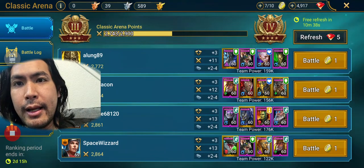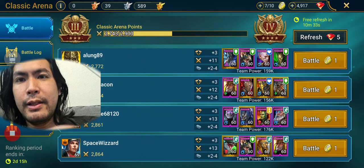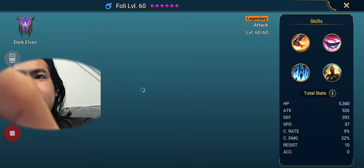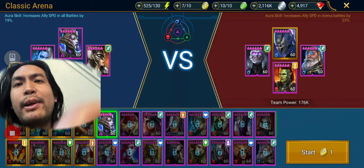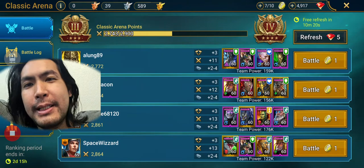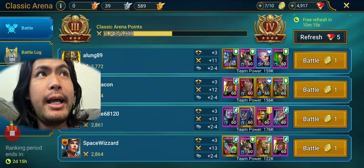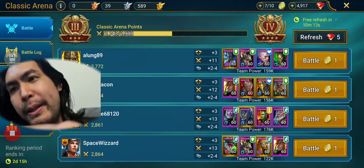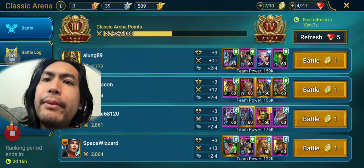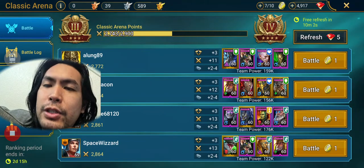I'm avoiding the fusion champ, the dark elf dude - Foley. The reason why I avoid Foley is because I am what I call a control team - you can check that out in my guide on Reddit. A control team is basically a speed booster in sync with the second champ, which is going to be the control champ. In my case, Umbral Enchantress shuts down the whole team for at least one turn.